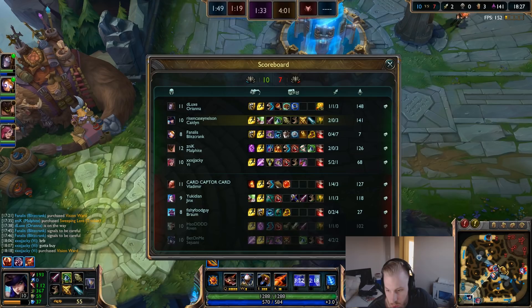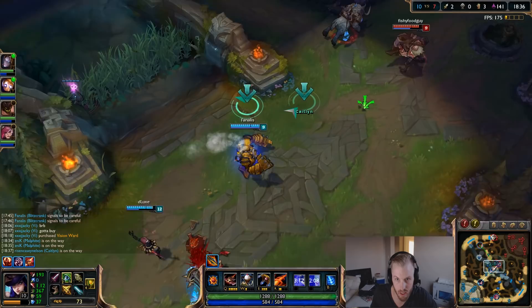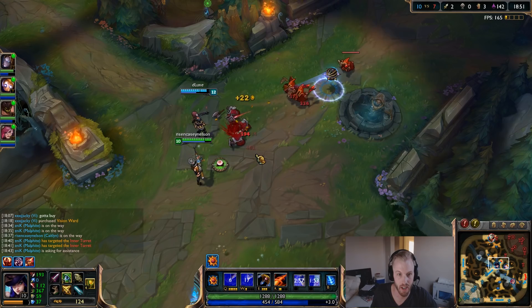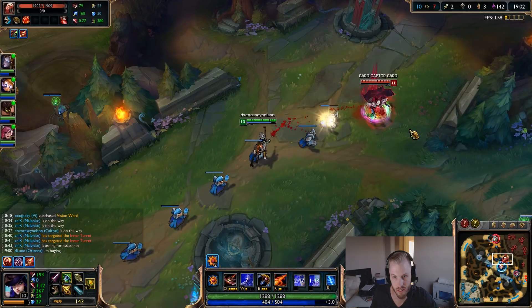The game is pretty close to even — both teams have one dragon, we're up a few kills, and we're up in towers, so we're ahead a little in gold but not comfortably. Before you start a fight, remember to throw your traps — you can put one behind you in case you need to kite back and force them to play around it. Having three out at a time is important, so don't waste that. Make sure your wards are down for good vision.